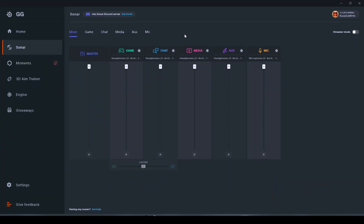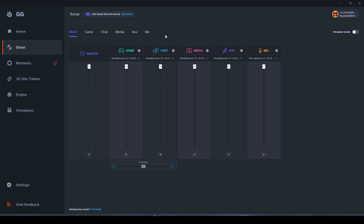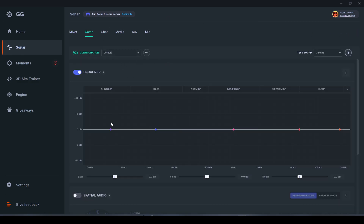Moving back to SteelSeries GG Sonar — here's a quick overview of all settings. We have the master control, which controls all the sliders except the microphone. If you click the small gear icon, you can select the playback device, since Sonar is compatible with other devices beyond SteelSeries headsets. You can mute and unmute settings here. All these names match the virtual devices we saw, and whatever you change here is reflected on the output of that specific device in Windows sound settings.